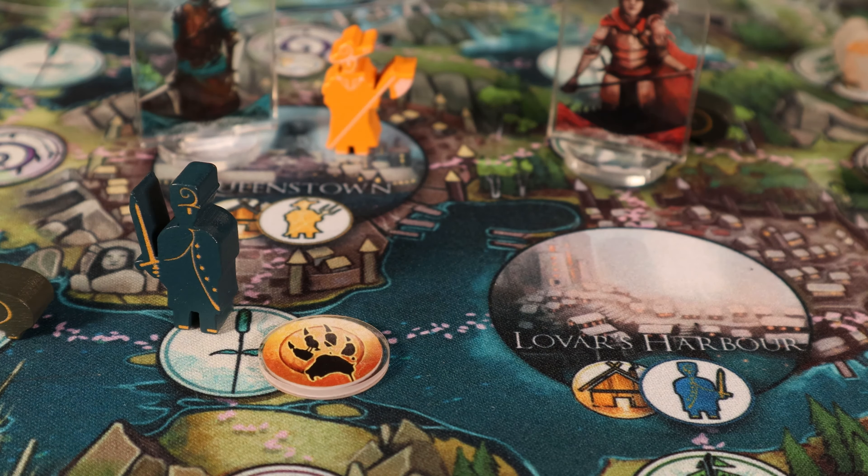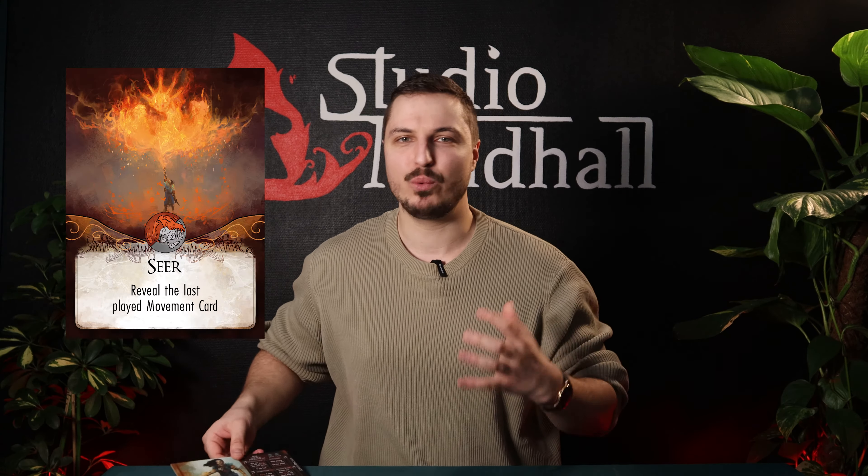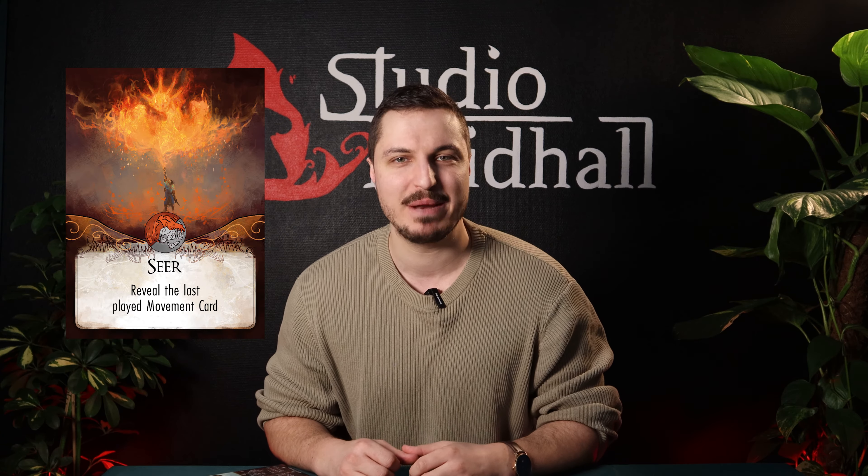She can feel what the beast feels and catch a glimpse of what it has seen. Helga is deeply connected to nature and possesses the ability Seer, which reveals the last movement card played by the beast.